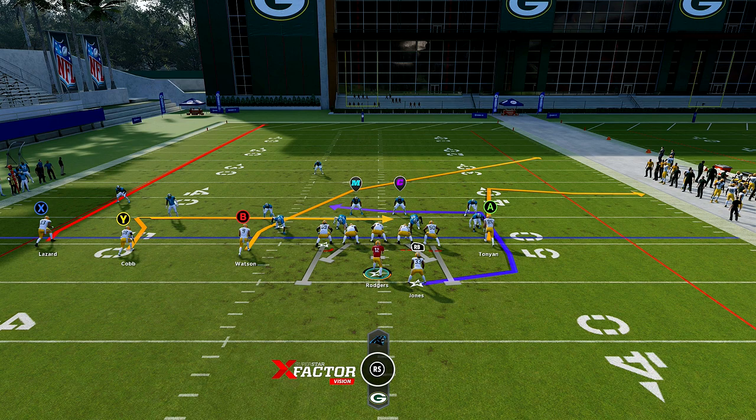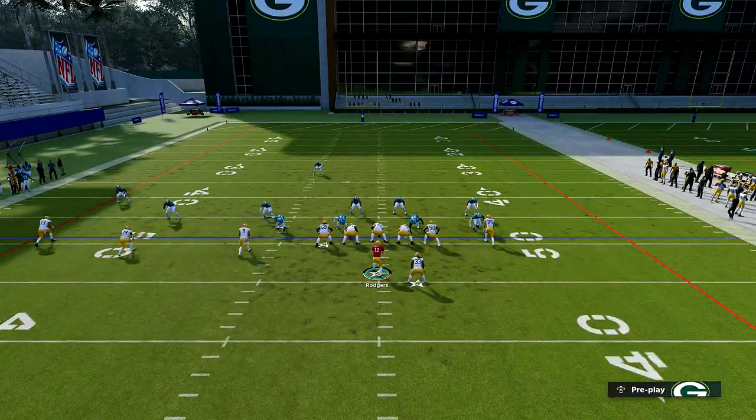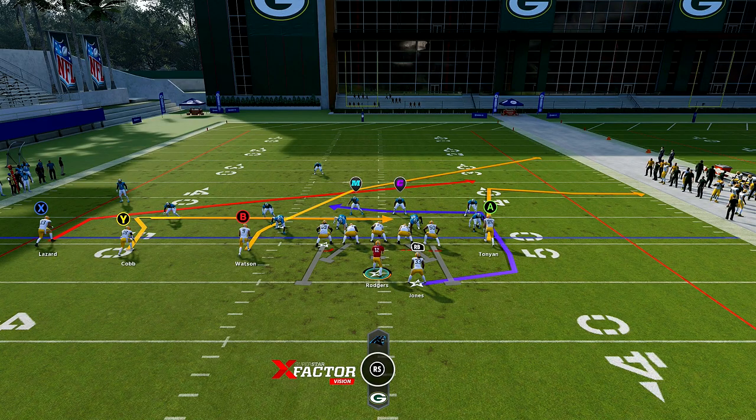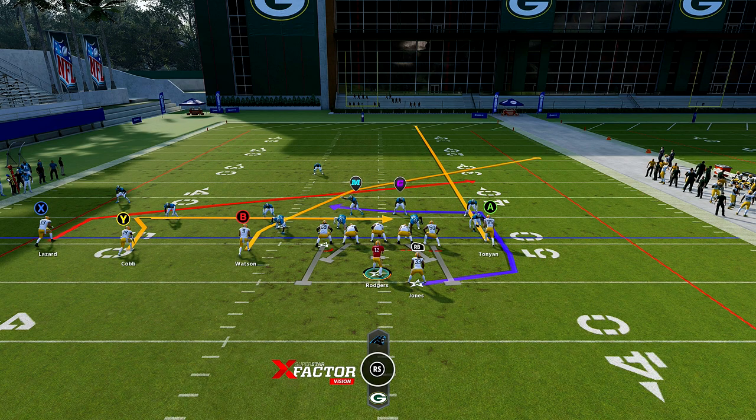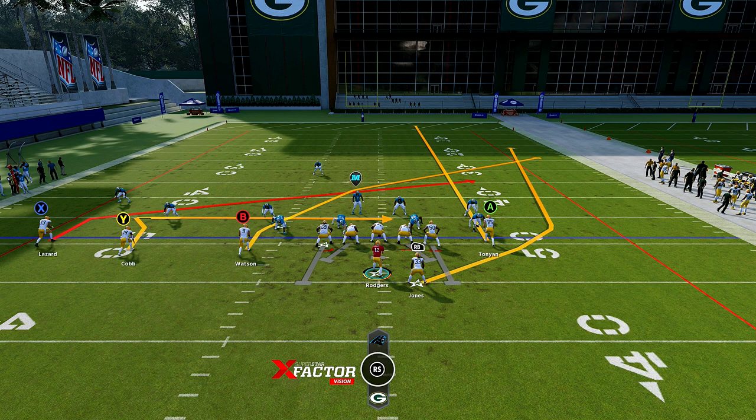For our first setup, we're going to take X out of the equation and put him on a slant. If you have a good wide receiver, you can keep him on a streak and high ball it over their heads — like if I had Mike Evans I could just leave him on a streak for an aggressive catch, but we don't have that option here. Next, put A on a streak to keep the inside third honest in case we break free for big yards. The idea is to isolate the B receiver, Watson. With your running back, I suggest putting him on a wheel route — we're trying to isolate the play to a specific read.